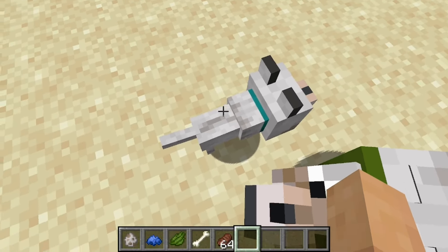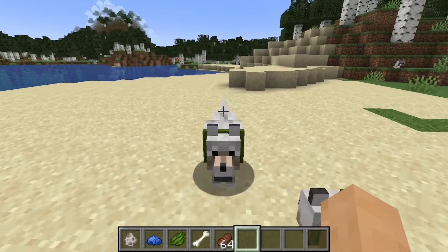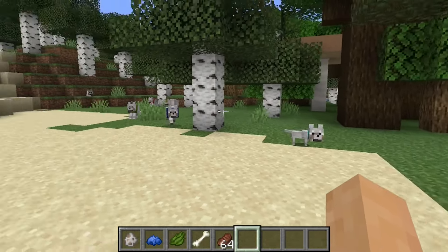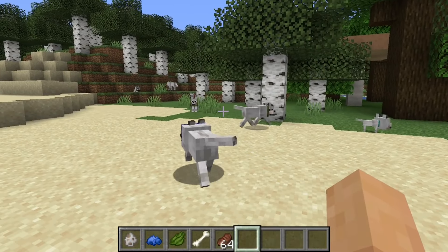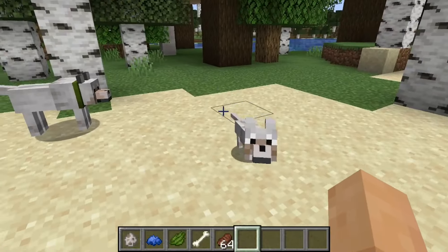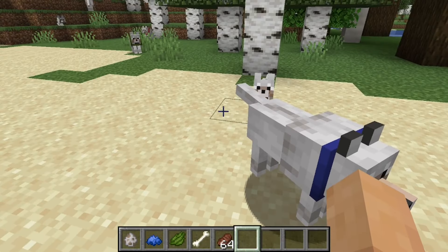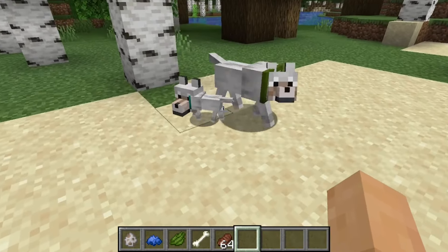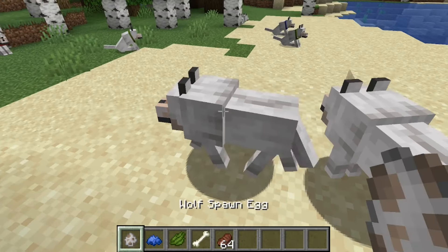No, we're actually getting a cyan wolf! I wasn't even expecting that. So now not only can you get multiple different wolf colors based on their colors and bonds, you can also get mixed colors. If you have a green and a blue wolf, you can mix them to get cyan — which is how colors work, I guess.